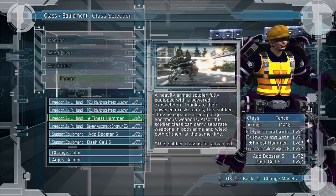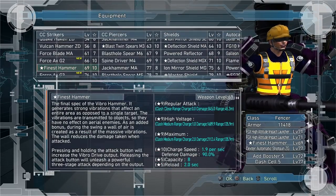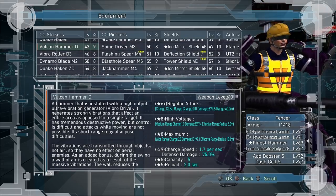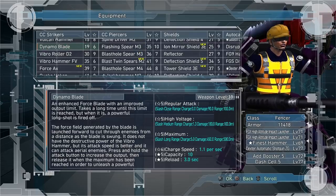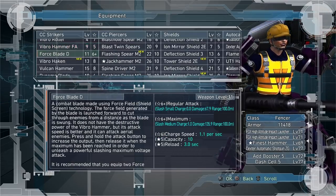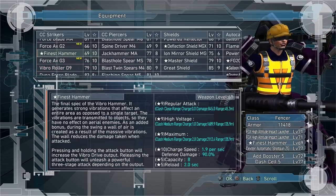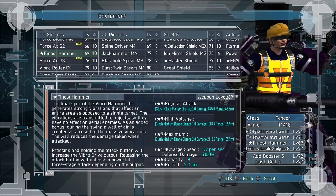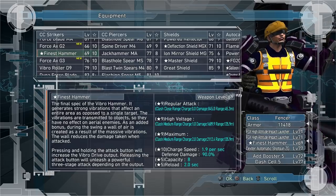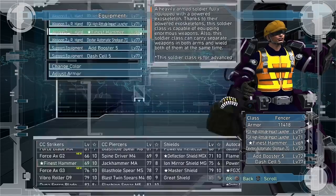My second weapon recommendation is Vibro Hammers. The finest hammer is the best Vibro Hammer in the game, but there are also low-level ones like the Vibro Hammer FV. I like them because of the damage reduction — they have good range at 135 meters, do 2,000 damage, can hit multiples on the ground, give you damage reduction, have quick reload and good capacity. Just a very good weapon to fight tadpoles.